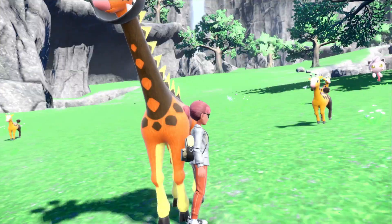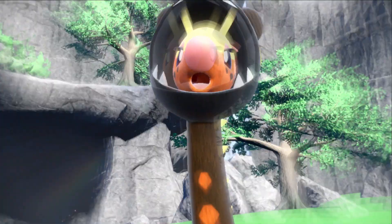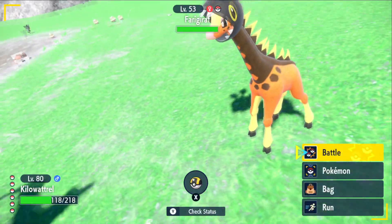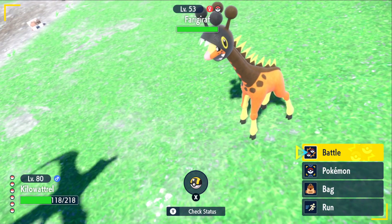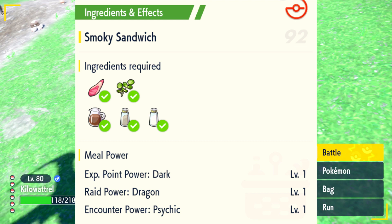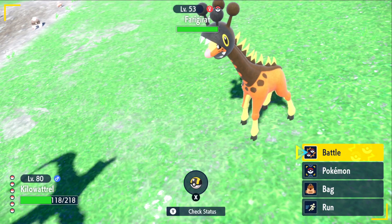In the grass at any one of these station warps you can find Farigiraf just roaming around — it's crazy watching this big tall boy run around. You can increase your chances if you're having a hard time by eating a sandwich that boosts psychic-type encounter rates, like recipe number 92. That's how you find Farigiraf in Pokémon Scarlet and Violet.